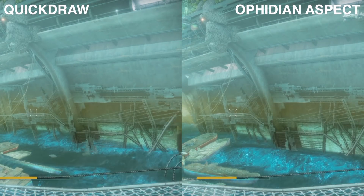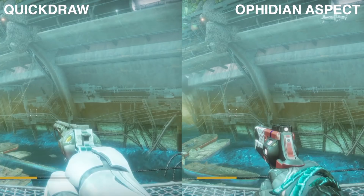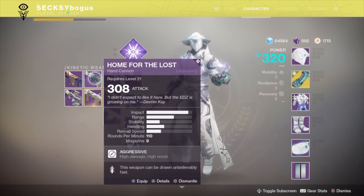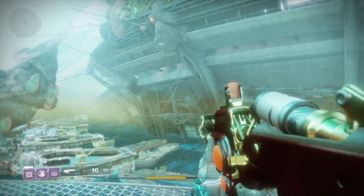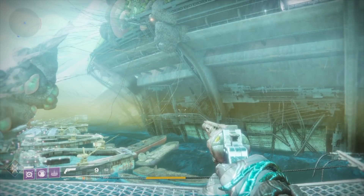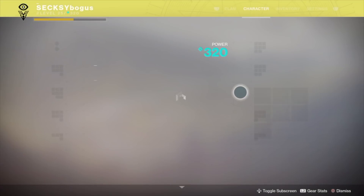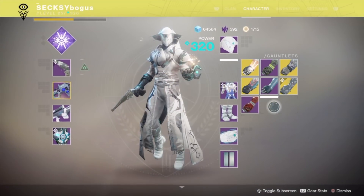It's very easy to see that the one with Quick Draw is faster than my Better Devils without Quick Draw, but using the Aefadean Aspect. Quick Draw doesn't stack with this exotic, by the way — the ready speed stays the same. So this exotic gives you a small boost to ready speed, but it's not as good as having Quick Draw on all weapons.